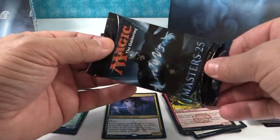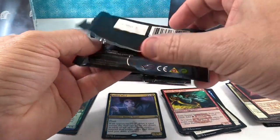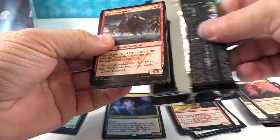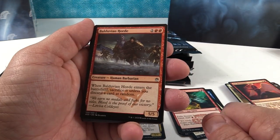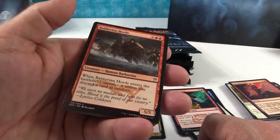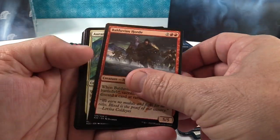Awesome, thrilled with the Elvish Piper. What would be really awesome would be to get a Jace foil. Oh man, Balduvian Horde — this was like one of the marquee cards from Alliances when Alliances first came out. Holy cow, it's a common! Look at this. It's a terrible card — I remember but everybody was so excited about it. It was like, oh man, Red's gonna get a Juzam Djinn.